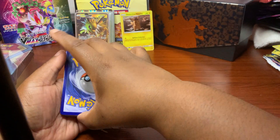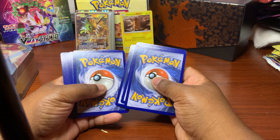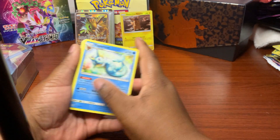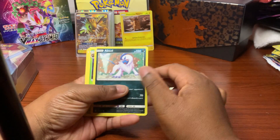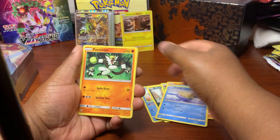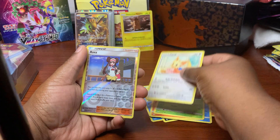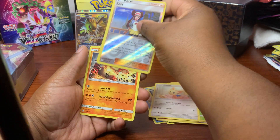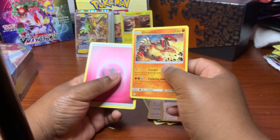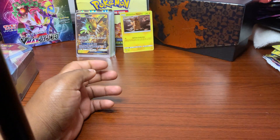I'll do three or four - I forget. Vaporeon, Absol, Lilypad, Trapinch, Spheal, Aipom, Ralts, Lillipup - reverse holo Rosa and the holo is a Groudon with a Psychic Energy. It's getting bad, not gonna lie - it's getting really bad. No good pulls at all.